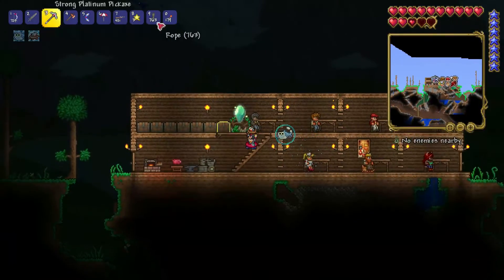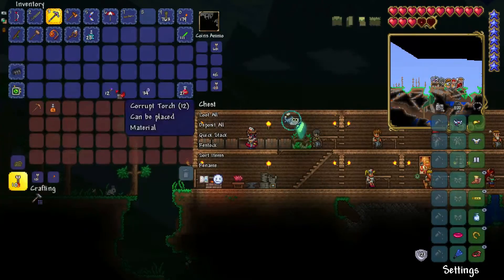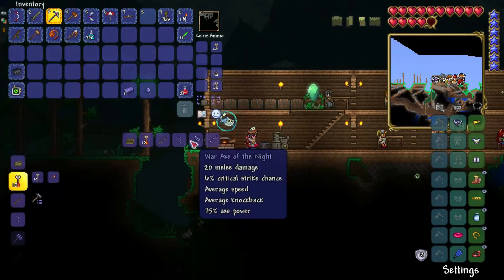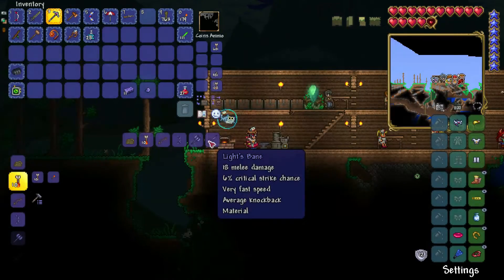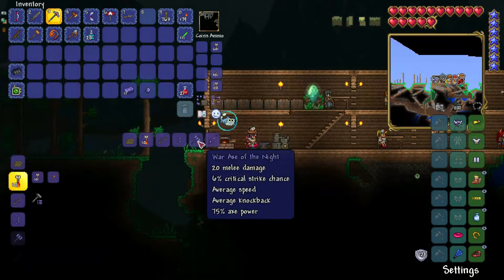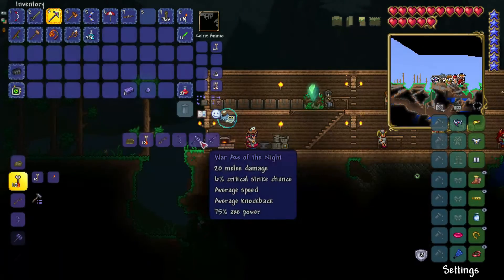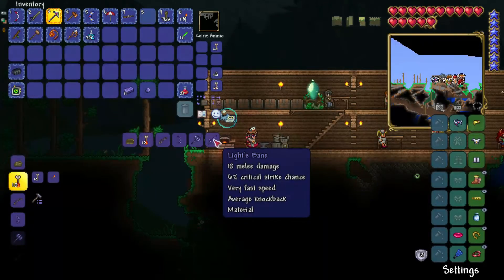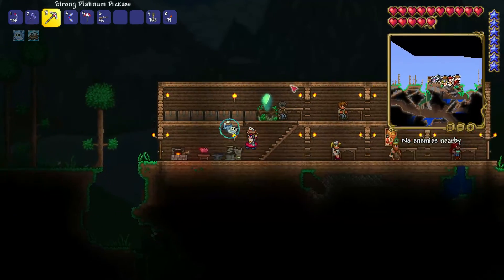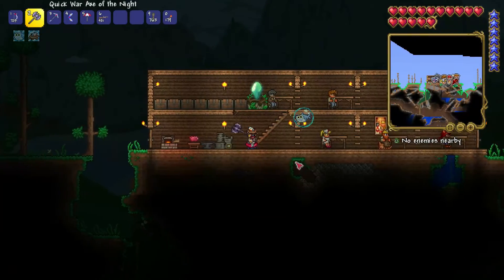Let me see how much we can make. We can also get a new mana crystal — we're one away from that. Quick stack. Throw away those torches. Now for demonite bars — with 11 bars we can make a War Axe of the Night or Light's Bane. Light's Bane is average knockback, very fast speed. The War Axe does 17 damage, fast speed, average knockback. I'm going to get the War Axe of the Night because it serves as both a weapon and an axe, freeing up a hot bar slot.